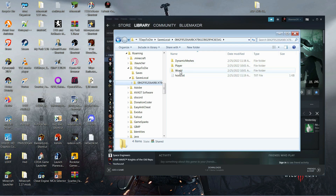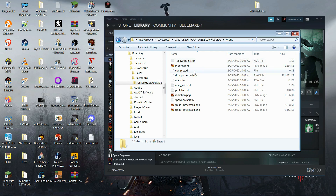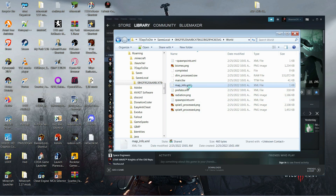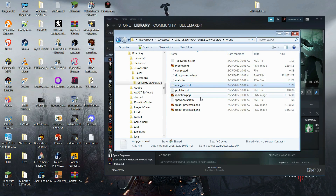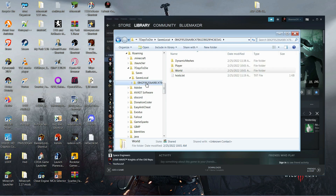To make sure it's the world you want, if you know the seed, go into one of these folders and go to World. I think it's mapinfo.xml — you open that up and it shows the generation seed. So I know I'm in the right folder. You might have multiple ones depending on how long you've been running and how often you clean it up.